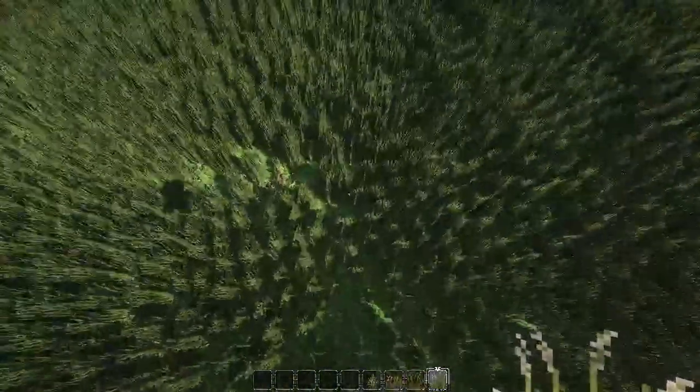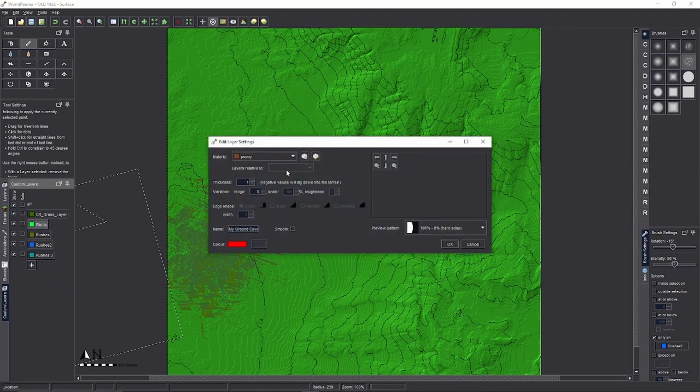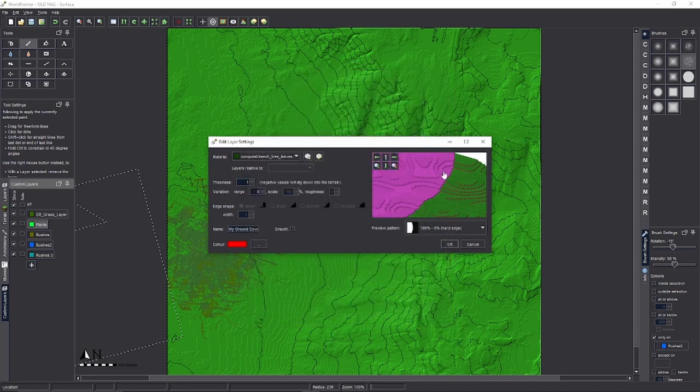The last plant type I'll show you is full blocks — like full leaf blocks — which look good used sparingly. To add them, click the plus, Add a Custom Ground Cover Layer, go Custom. Let's use Beach Tree Leaves. This time we do NOT set Layers to 8 — that's all we need. Click OK. Because it's a full block, there are no layers or anything like that.